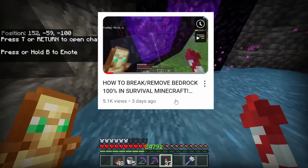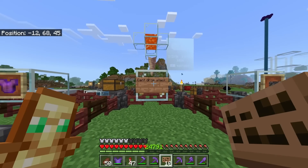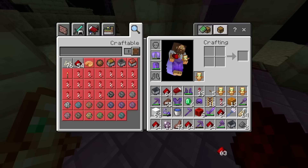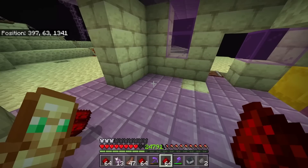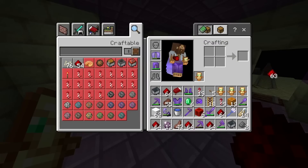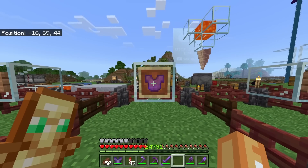Next up we've got the 'can't drop stack' bug. This is exactly what it sounds like — when you have a full inventory and you've crafted something, sometimes you cannot drop the final stack. It just will not drop out of your inventory no matter what, which means you cannot pick up any other items. It is super annoying, however the way to fix this is simply by re-logging.